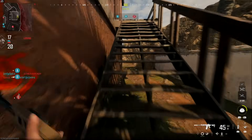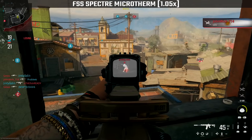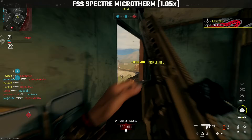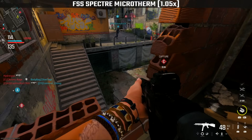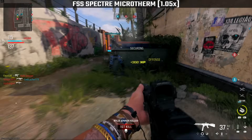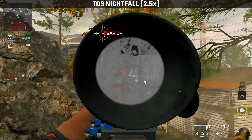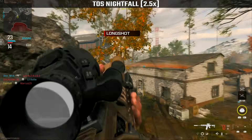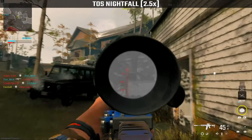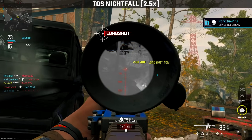The benefits of thermal vision on an optic with a magnification level of 1.05x is debatable. However, the FSS Spectre Microtherm is quite usable, and since it can be equipped on almost all weapon types, it can be tactically beneficial on a close-range SMG build for capturing objectives in close quarters. The 2.5x zoom level on the TOS Nightfall is well-suited for an AR or LMG build on small to mid-sized maps, and because there's no optical glint visible on this scope, pre-aiming high-traffic laneways is a viable and effective strategy.